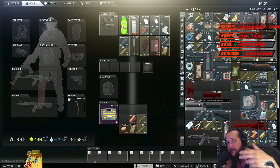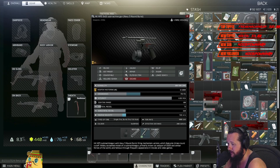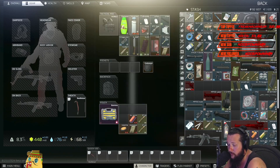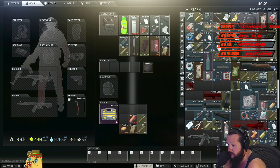If you do have Mechanic Level 2 unlocked, there's a trade for the MP5 already suppressed — a really good trade. You can do that as well if you don't want to build it and just want to wait until you get Mechanic Level 2. You also need Mechanic Level 2 for the 50-round mag, because you can trade that in for a thermometer. Or you have to find it in raid, like in boxes and gun crates and all that.